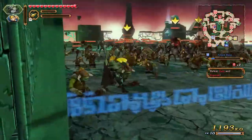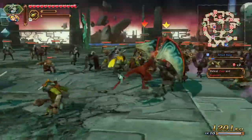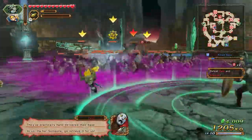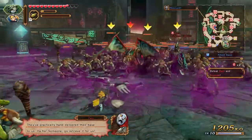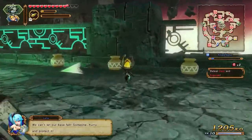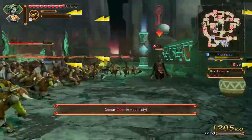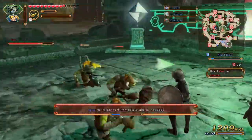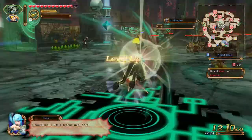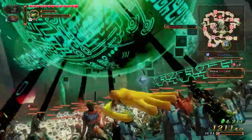I'm dead. Look at this - all these enemies are in the allied base. I'm stuck. This is not working. I like how the game is telling me to do this despite me being under-leveled by a significant amount.